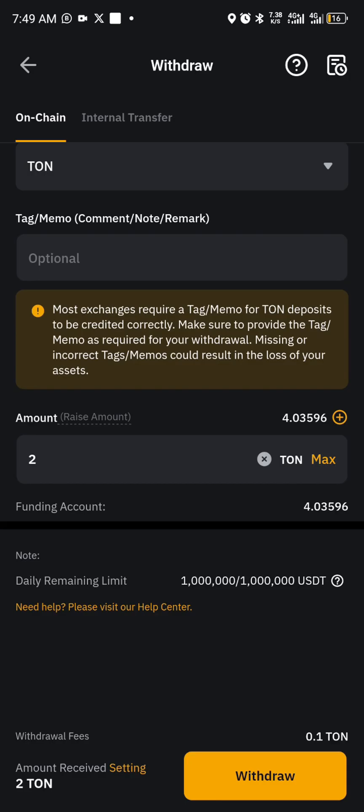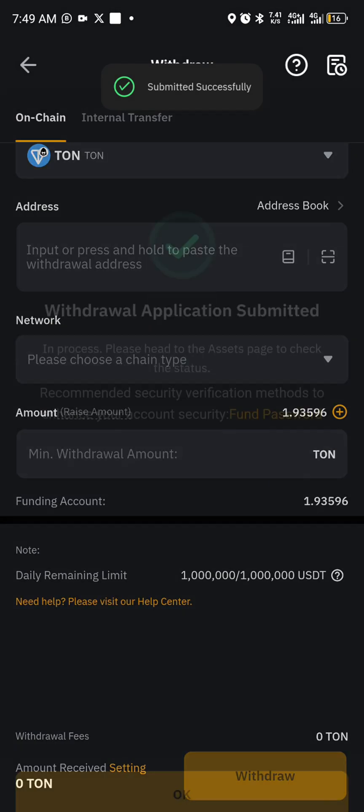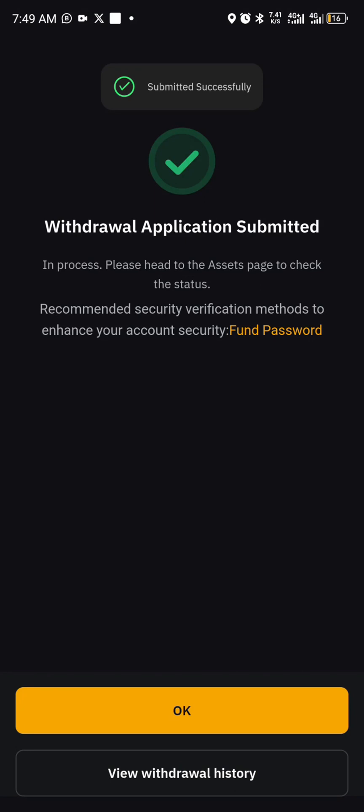The annoying thing about Bybit is that they have a very high gas fee for TON — they're charging 0.1. On Binance and other exchanges it's usually 0.00-something. That's really frustrating.